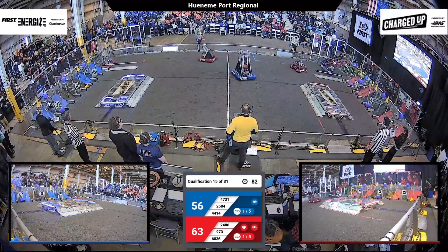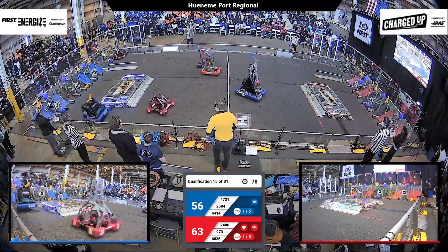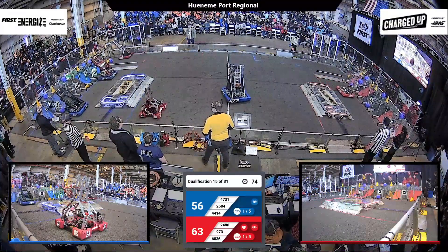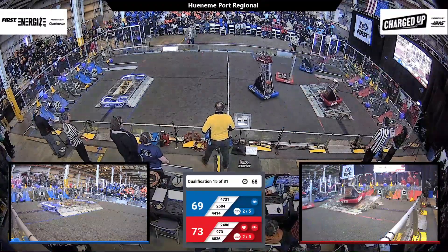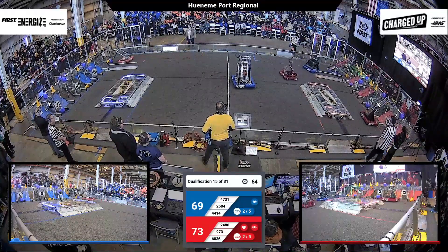Now, 25-84 and High Tide are in the Blue Alliance loading zone. Some incredible synchronization between that alliance. 60-36 heading back towards their community — they've got a cone and they're going to try scoring it on that upper node. Again, they get it! They've got a link on both the cooperation and one of their outer grids.